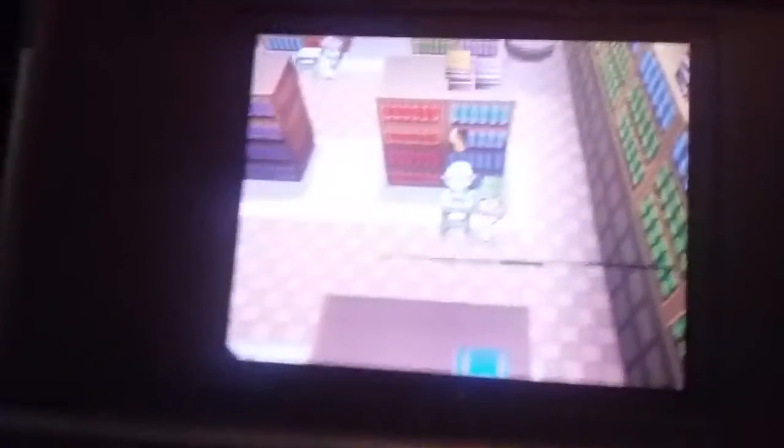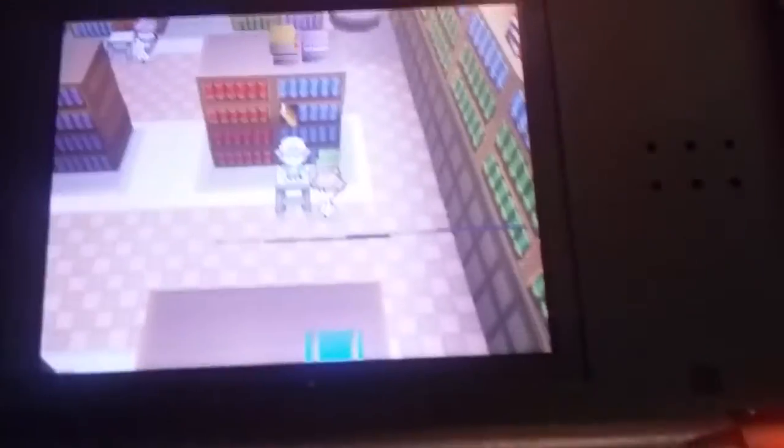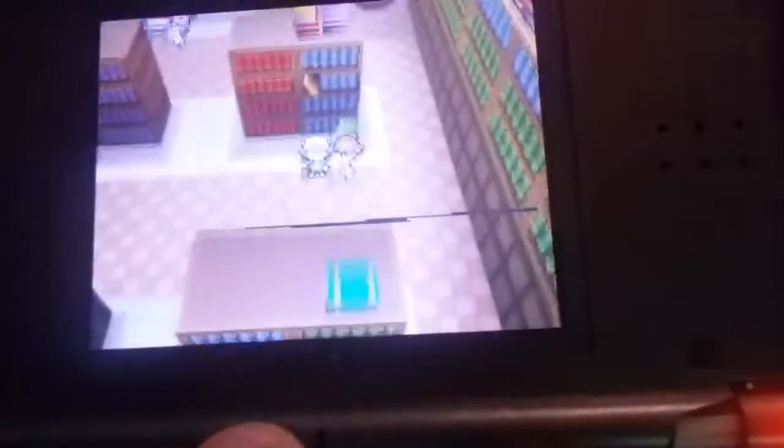Hey guys, I don't know my intro anymore, but I'll be doing another glitch that I found out about in Pokémon Black and White. Once you go here in the second gym, you go here — I'm pressing with one hand.